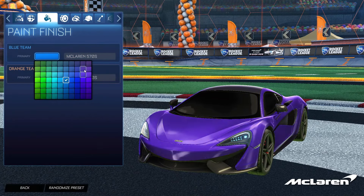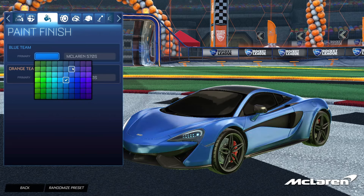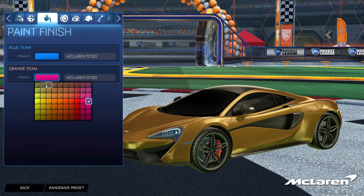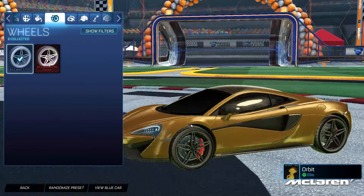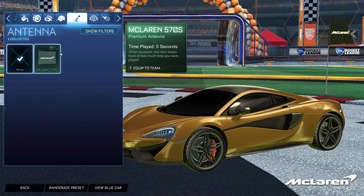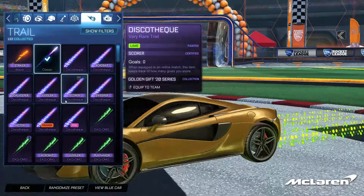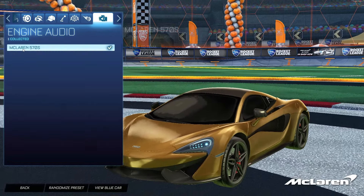Can we change the paint color? You can change the paint color — that's cool. You couldn't change the paint color on the Lamborghini or anything, so at least you can customize it a little bit, get a different color on there. That looks kind of good actually. As far as wheels go, you can only use the McLaren wheels. You can equip a boost of course — we're gonna go ahead and throw on Black Standard. You can use the McLaren flag, and as far as goal explosions go you can use whatever you want. We're going with Burst Sienna Fireworks, and Black Light Speed trail. There's also the McLaren audio.